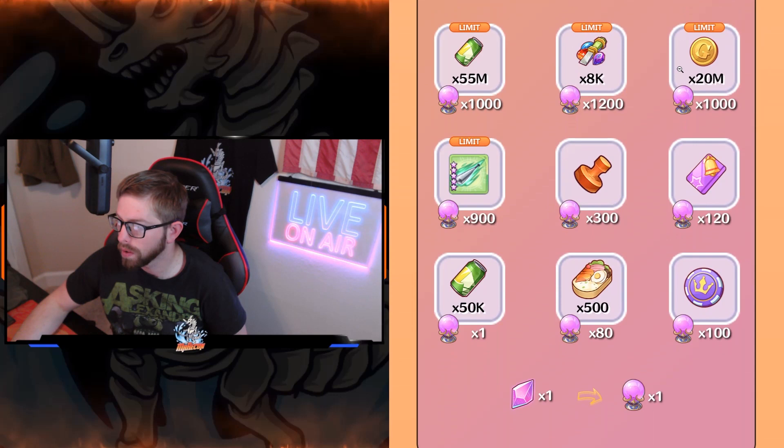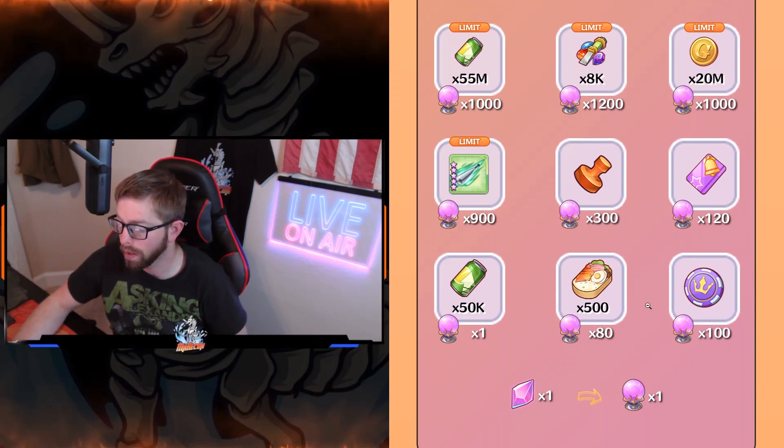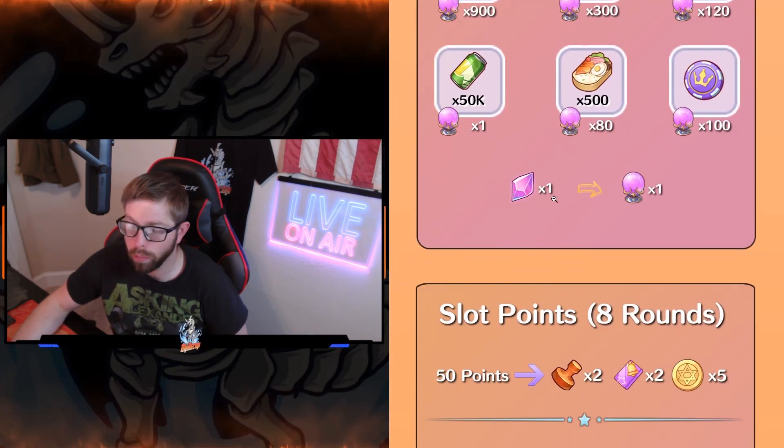If you can't get to Sydney, get the minerals and capsules — that's the best way to do that. And of course, one elementium, which you get from monthly events, converts into one elemental orb.